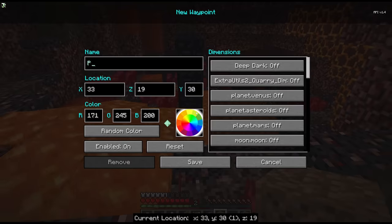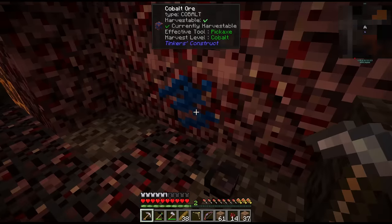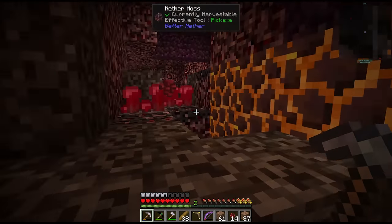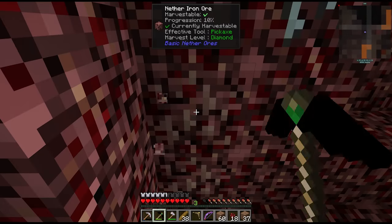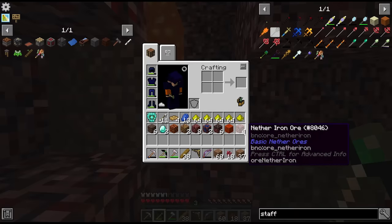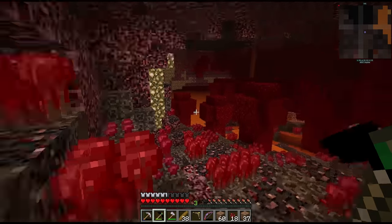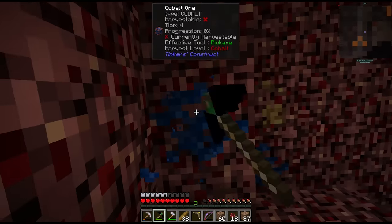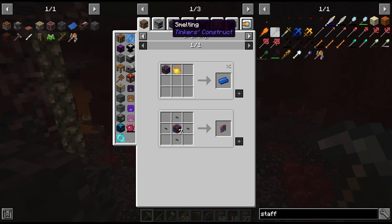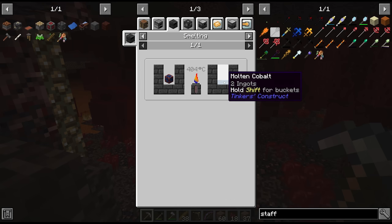Let's mark the portal location. Some cobalt here — wondering what that noise is. There's even iron ore generating in the nether — I wonder if mining here is more worth it than caving in the overworld. We're after the cobalt though. And we do get ore doubling with the cobalt and ardite as well.